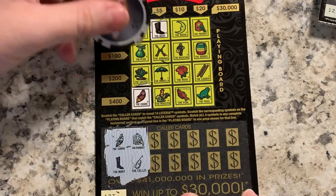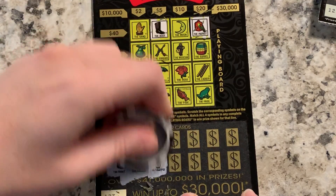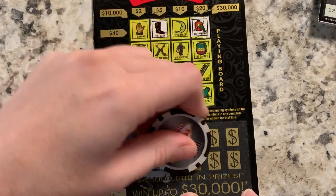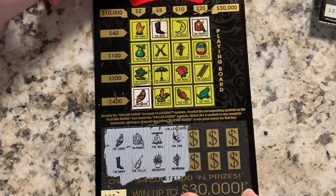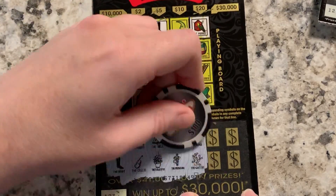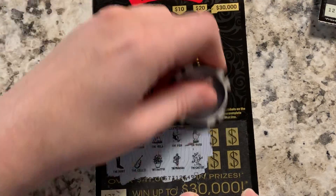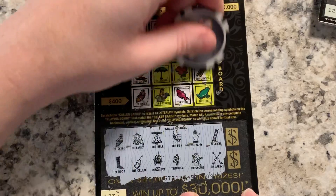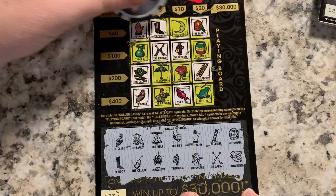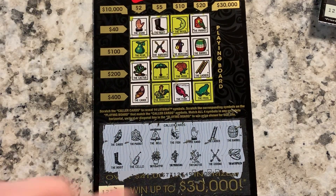Ticket 123: parrot and cello — no parrot, no cello. Bell and flower pot — no bell, no flower pot. Fish and musician — I got the hand and the cactus. Ladder, arrows, barrel, and watermelon — no barrel, no watermelon. So I don't see a win on ticket 123, nothing so far.